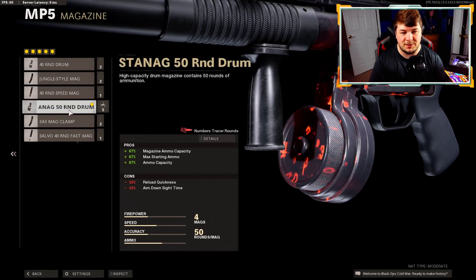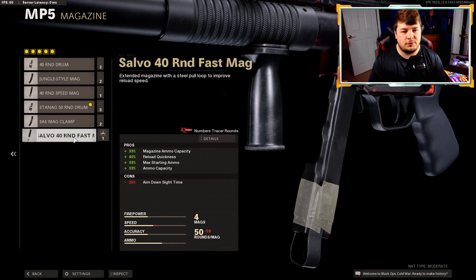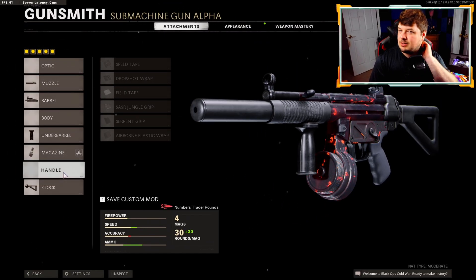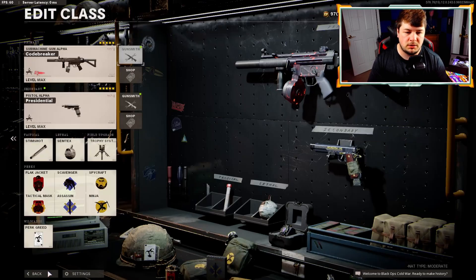I was mainly using the 50-round drum because it kind of matches the blueprint I was using. I would actually stay away from the 40-round speed mags or 40-round fast mag just because we're not going with a handle here, though I have run it with one and didn't really seem to run into too many problems. Getting down to the stock, finishing the build, we have the raider — 30 added to our sprint-to-fire speed along with 10 also added to the aim walking movement speed.